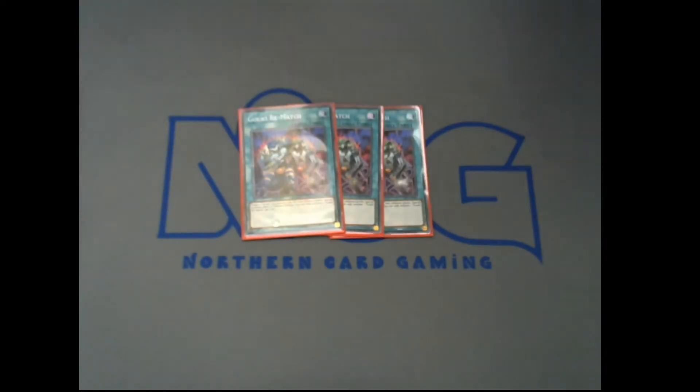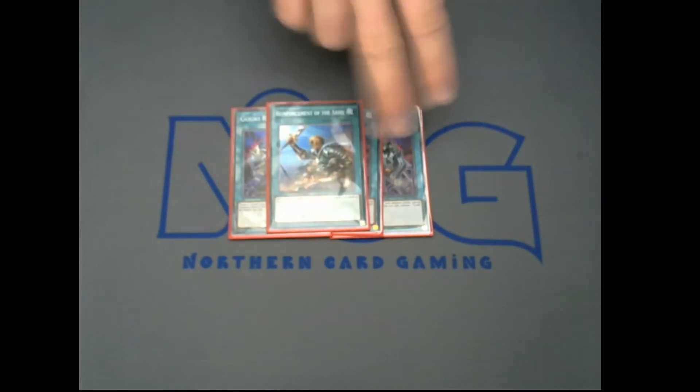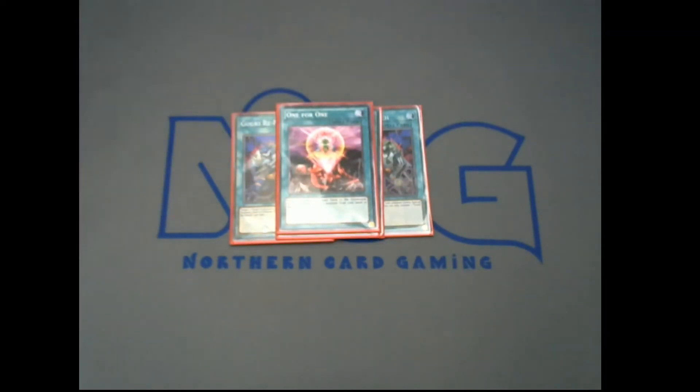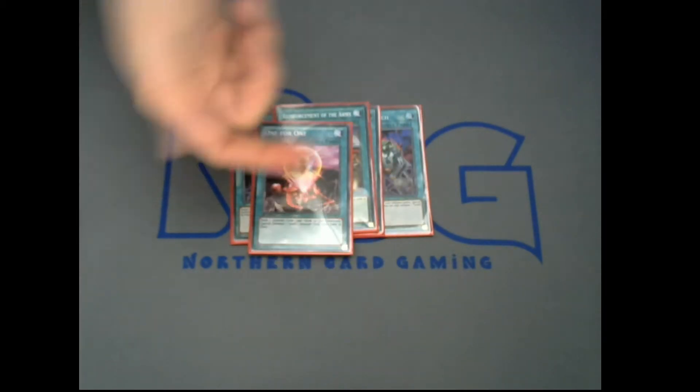For spells, you've got to play three Rematch — Rematch is just so good, it literally gets you back into the game from just one card. One Reinforcement of the Army to get to Suprax as soon as possible — that's also why you have Mourning Captains, kind of like a second Suprax. One One for One, again getting more monsters onto the board — the more monsters you get onto the board, the more link plays you can do. With Octostretch you could even bump it to three if you want.